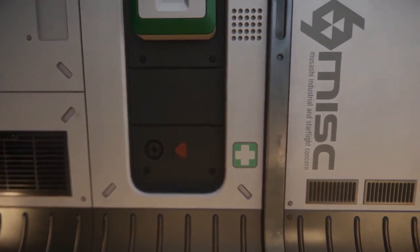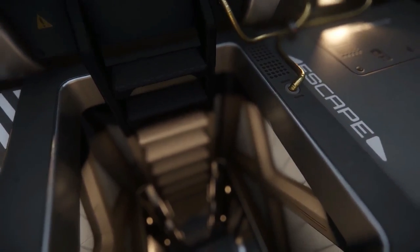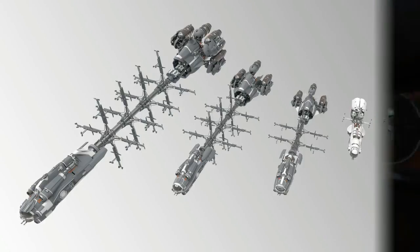The Hull C is only one out of five vessels that belong to the MISC Hull series, which includes vessels that can fulfill your needs no matter what kind of trading you want to perform. All five vessels are designed around the same principles and their design is very similar to vessels like the Endeavour or the Crucible, since they consist of three different parts. All Hull vessels ranging from Hull A to Hull E look the same and their main difference is their size, with different cargo capacity and some other alterations to their design, interior and exterior.